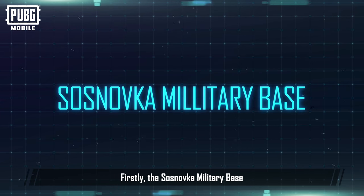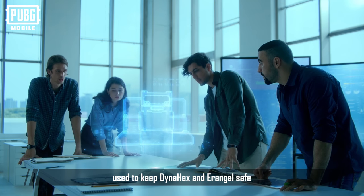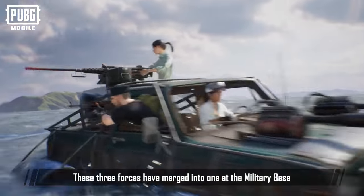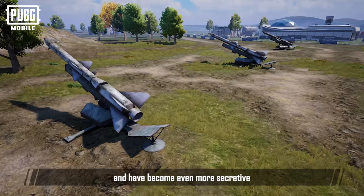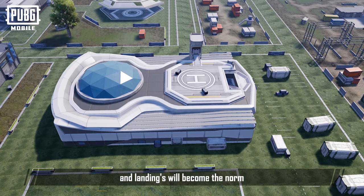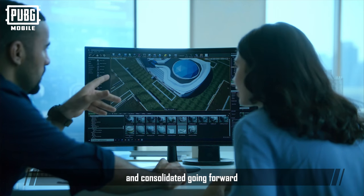First, the Sosnovka Military Base. Previously, in version 1.5, Dynahex transformed it into a security center used to keep Dynahex and Erangel safe. In actuality, the advancement of technology has allowed the Air Force, Navy, and Army to grow stronger. These three forces have merged into one at the military base and have become even more secretive. The design and construction of military bases will become more sophisticated. With technological advancements, vertical takeoff and landings will become the norm. We speculate that future military bases will become more reliant on information, automated and consolidated going forward.